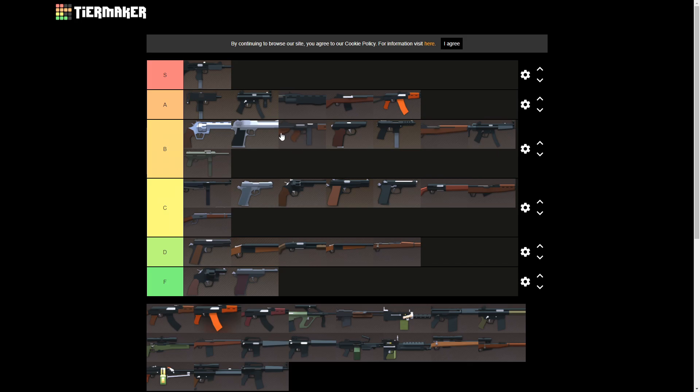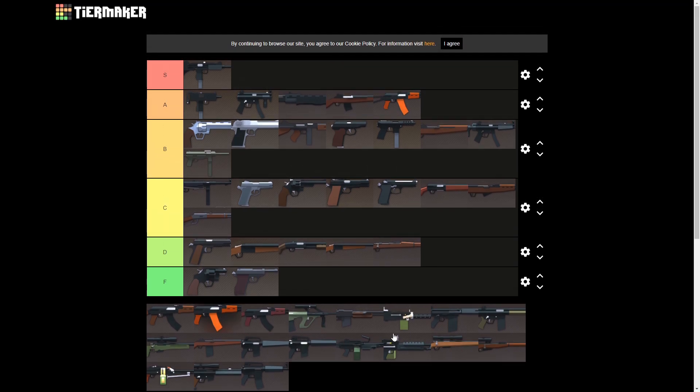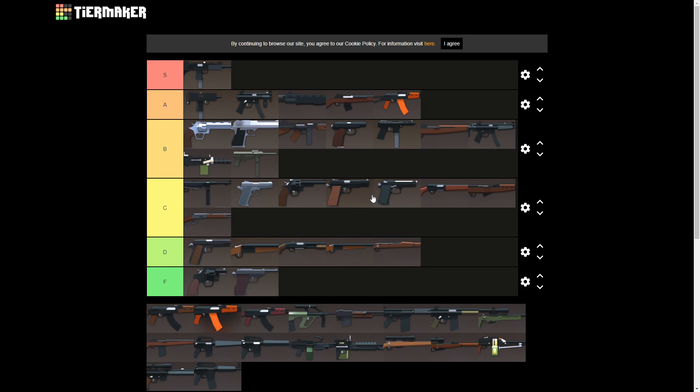Next up, let's do LMGs. We'll start with the M1919 — I'm gonna put it in B tier. You rarely see this gun. It's not that great, the recoil is pretty high. The damage is good, the fire rate is good, but you can't put a grip, laser, or suppressor on it. The ammo for it is pretty common and it's good for mowing people down especially at close range, but it's just not as versatile as the other LMGs. So B tier.